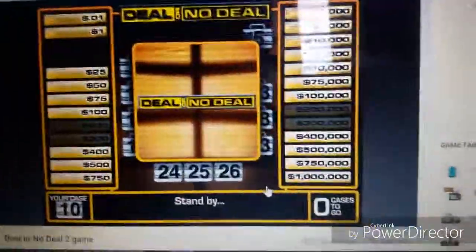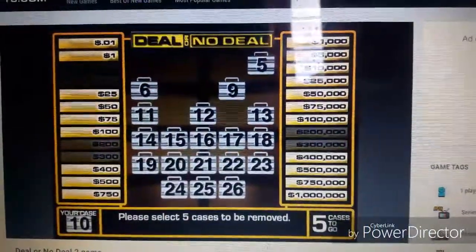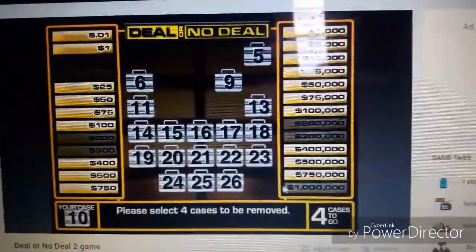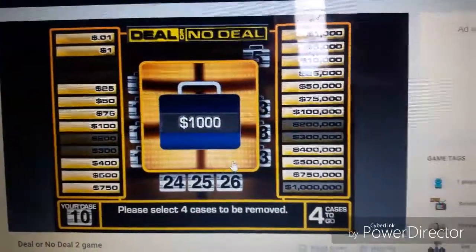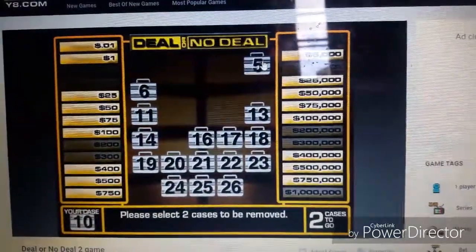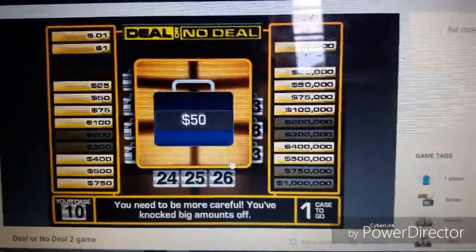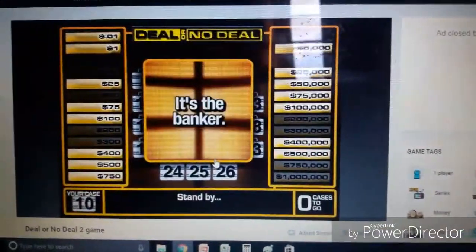The first offer is going to be twenty-three thousand dollars — no deal! So let's open number twelve. Oh, that was the million! Oh man. Number nine, thousand bucks — still pretty good. Fifteen — ten thousand. Number five — oh, seven hundred and fifty thousand dollars, oh man. Number sixteen — there we go, fifty dollars. And now the offer again.